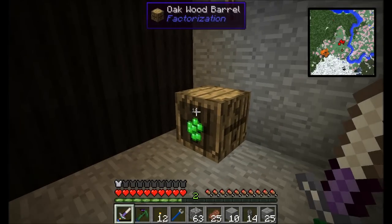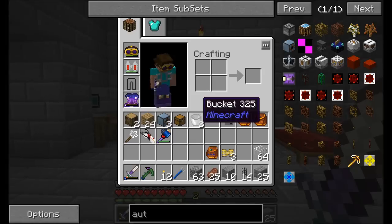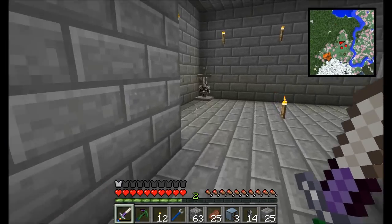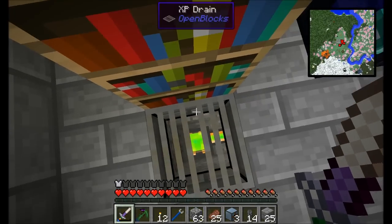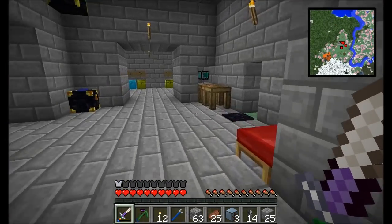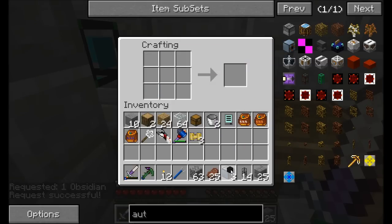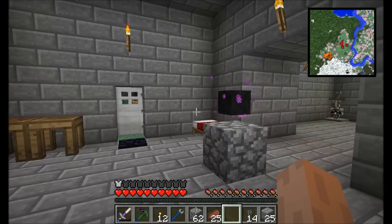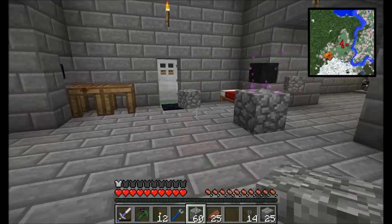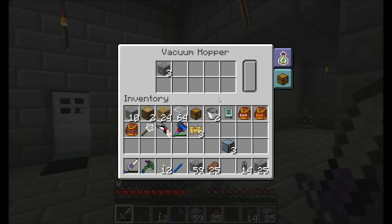Let's move on to the next stage: converting these ore berries into liquid experience. We're going to pipe them into an autonomous activator that turns them into experience orbs — but how do we turn those into liquid experience? We're going to need something that drains it into liquid experience. What I've just requested is a hopper, an ender pearl, and obsidian. These come together to make something very cool: the Vacuum Hopper. You place the vacuum hopper down — it's got awesome little ender-ish particle effects — and it acts like a vacuum, sucking items into it. The best part is it also sucks in experience.